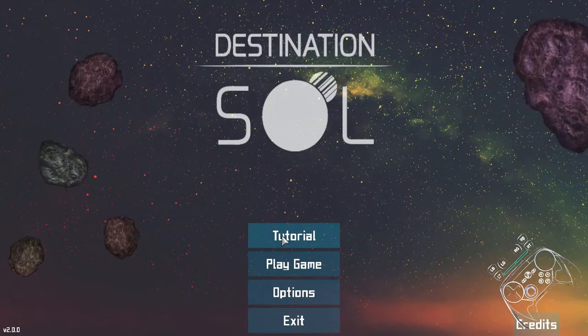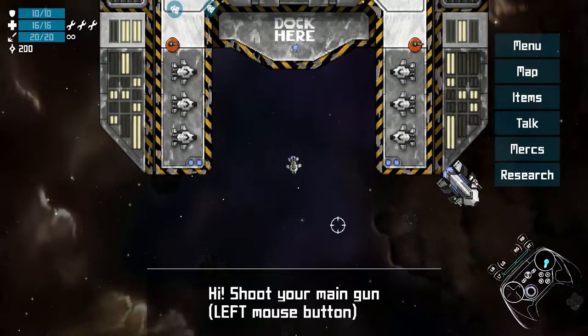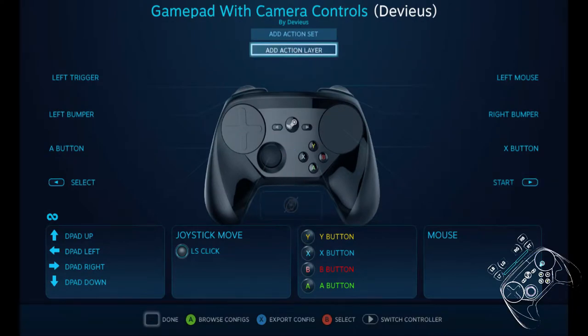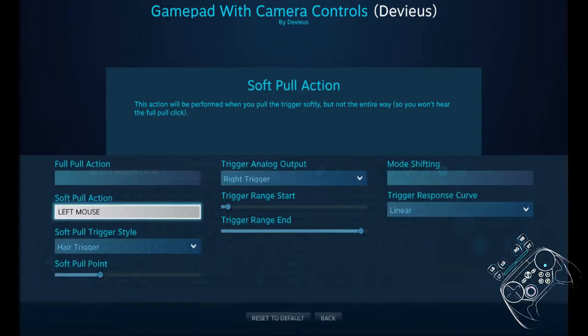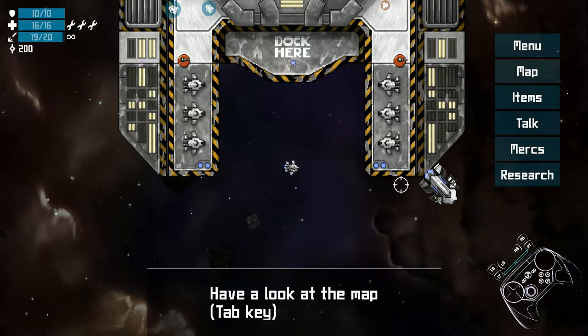Let's check out the tutorial! Shoot your main gun. Have a look at the map — I have to figure that out a bit. It's now on this and it needs to be here. Tab key — I guess I can put that somewhere.